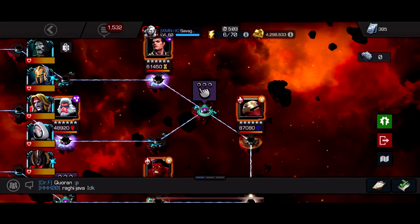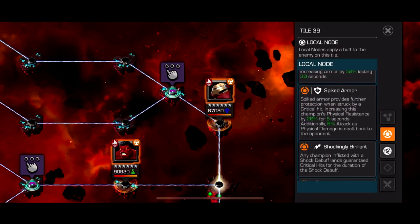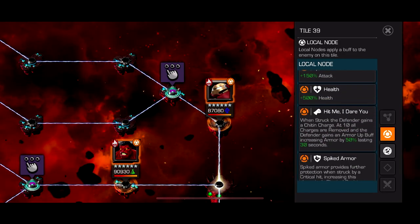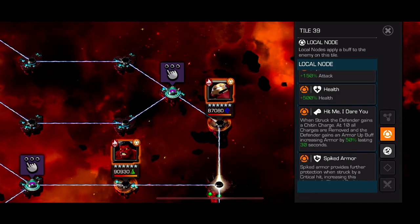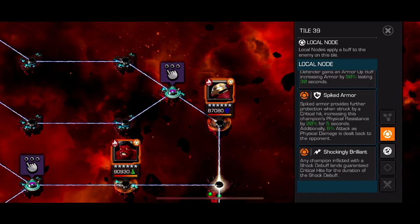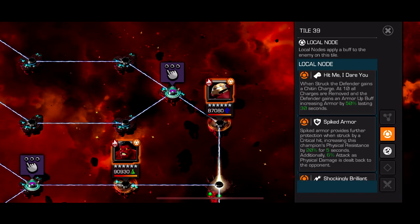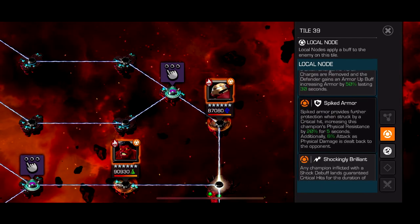We go to this Hulkbuster. He has 'Hit Me I Dare You' - spiked armor, shockingly brilliant, and dulled. You could just bring characters to tank him down, but I found the best character is Magneto for this. You have to do it a certain way though - Hulkbuster gains armor up throughout the fight, that's just his natural ability, and every armor up reduces bleed potency and poison. What you can do is build up your special 2 with Magneto, throw it, it'll place an armor break on him, and every time you charge a heavy it'll replace the armor break, so he'll never be able to gain armor basically. Once he has no armor, you throw the special 3 and it one-shots him. Magneto, number one character of this fight.